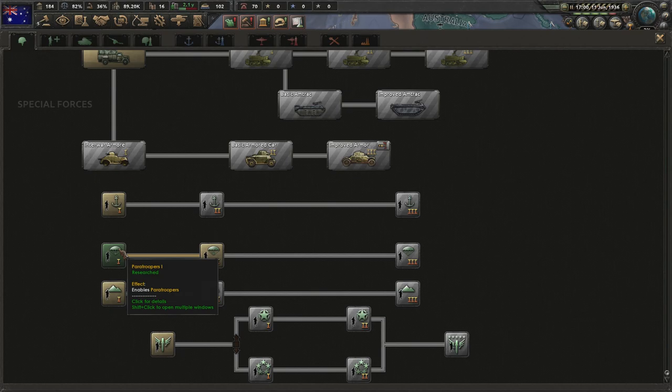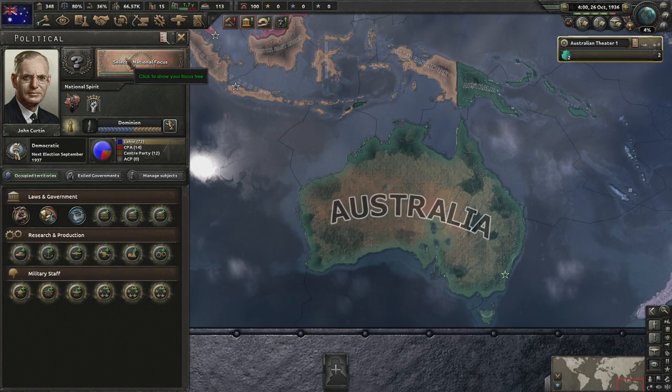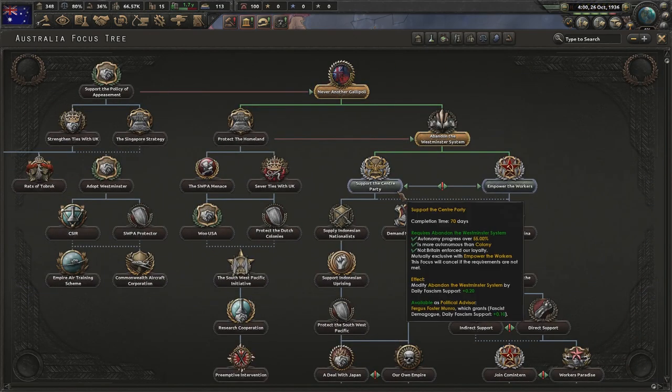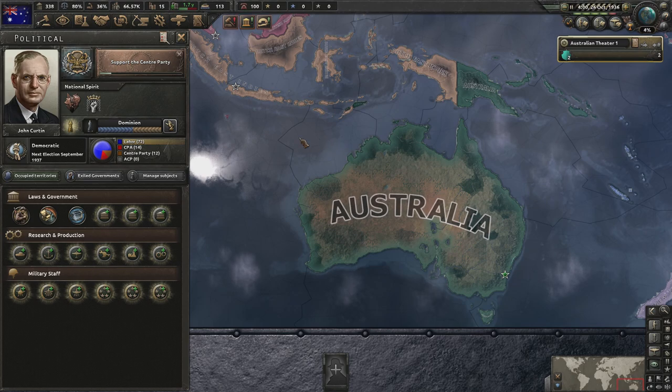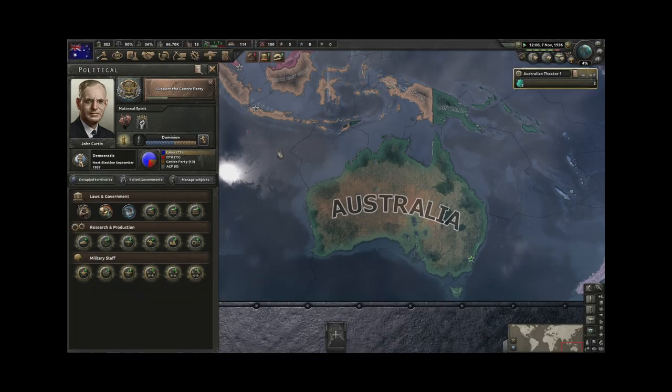Paratroopers are done, which means we can now start spamming out some units. We've just reached over 550 autonomy which means we can quickly move to support the center party. We're a little bit late but we had to wait for the extra pips of autonomy. Luckily we don't care too much about playing optimally, we just need to not screw everything up.